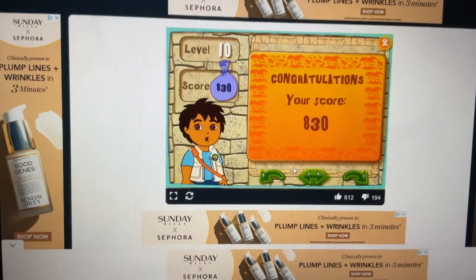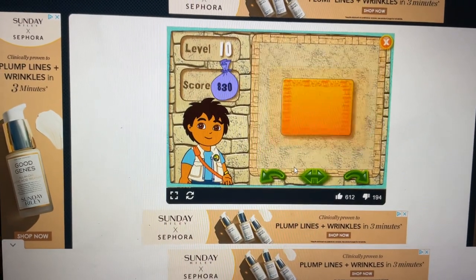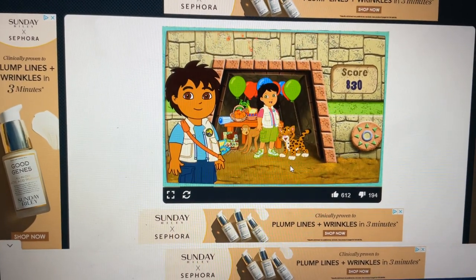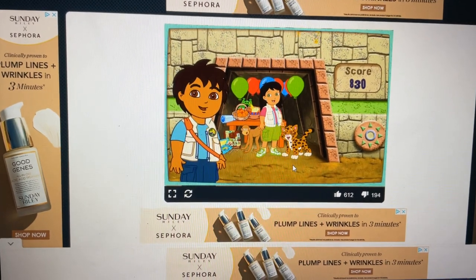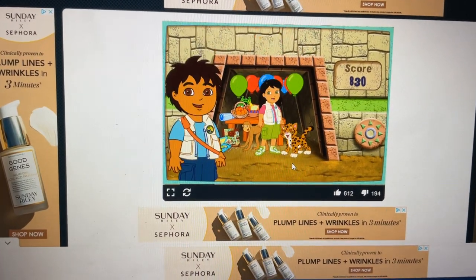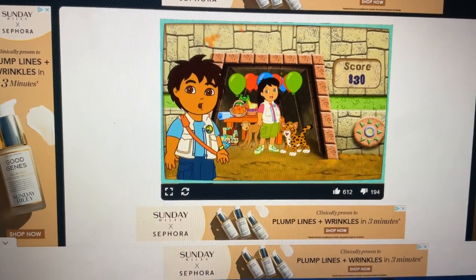My score is 830. Green, red, red, red, blue, red, blue, red, blue, red, green. Completa! Your queen is solving puzzles. Adios amigos!